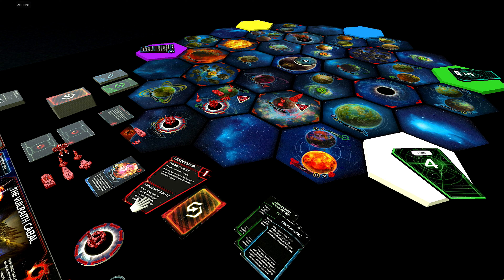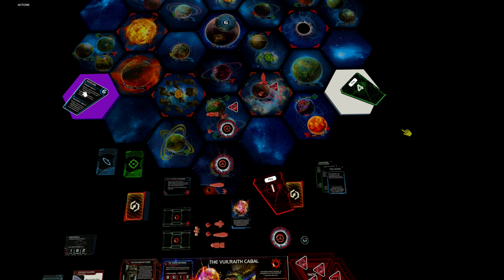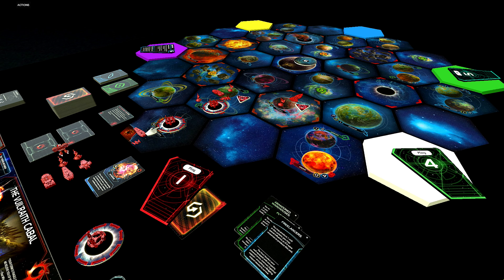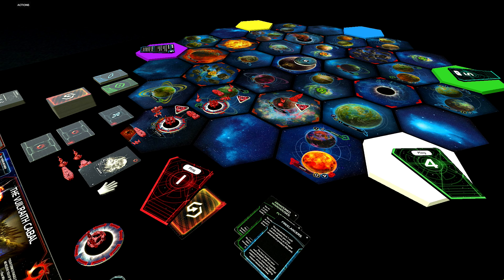Let's explore the planet — freelancers: you may produce one unit in this system, spending influence as if it were resources. Unfortunately we don't have any influence, so we can't do that. Then everybody else takes their turns, and now we can play the leadership strategy card to gain three command tokens. We really hope the warfare player plays his card so we can produce units in our home system on the secondary, but unfortunately he doesn't. So we activate our home system and place one mech on Self-Assembly Routines — that's exactly what this technology allows us to do.